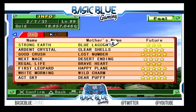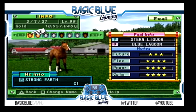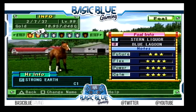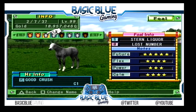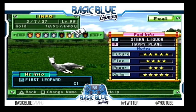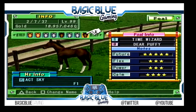We've got Stern Liquor — I bought him for one year just to try and get the grays back in the lines. I think I sent nearly every horse to Stern Liquor. Strong Earth — I don't think I've even named that, that's how disinterested I got unfortunately. That's a good combo though, five-star future. Two five-star futures — will be interesting to see how this little colt runs. I might have to play this just for a year to see. Another one — Wild Charm and Time Wizard and Dear Puppy.